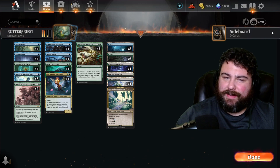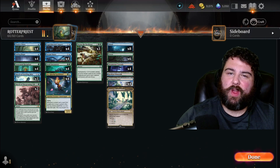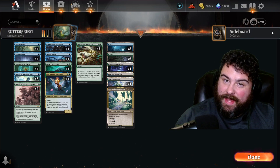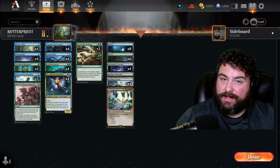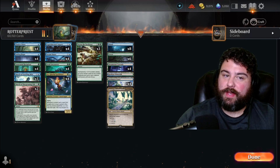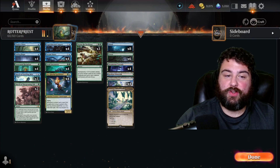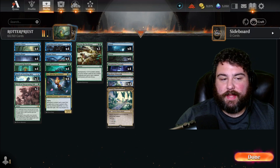Hey, it's Cairo. Welcome back to the channel. Today we're doing standard best of one ranked with Simic. This is a poison build, but it doesn't actually win all the time based on poison — it can also just beat the opponent to death with a flyer and a huge thing.